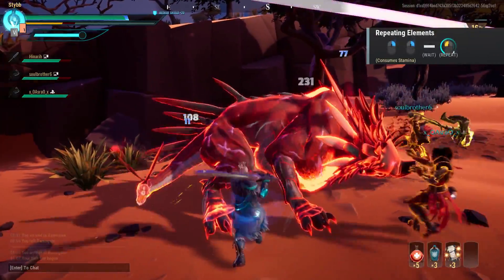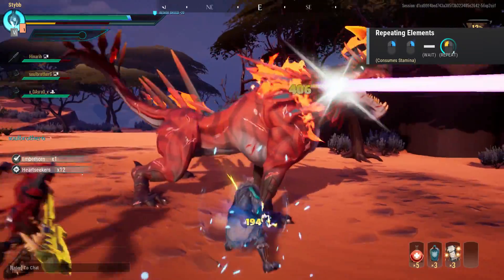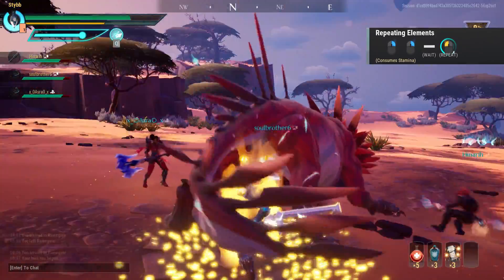Repeating elements is ideal for building up your power meter, or alternatively for using your Q ability and spamming as many hits as you can on the behemoth.